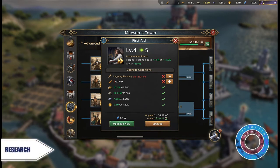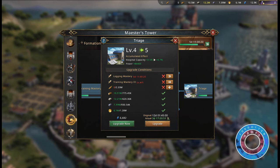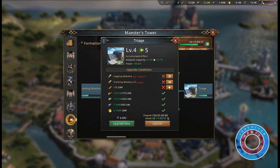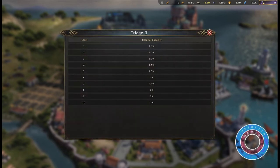In the advanced military tree you can research first aid. At max level this will increase the hospital healing speed by 80%. Under formations you can research triage, which at max level increases your hospital capacity by 7%. Under great city military you can also research triage, which at max level increases your hospital capacity by an additional 7%.